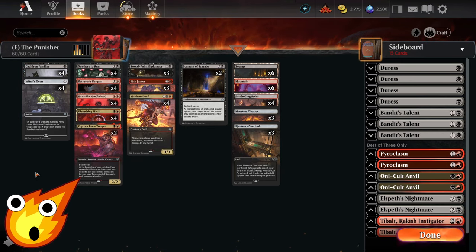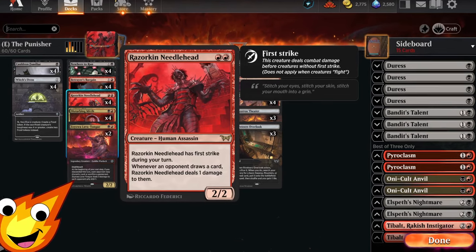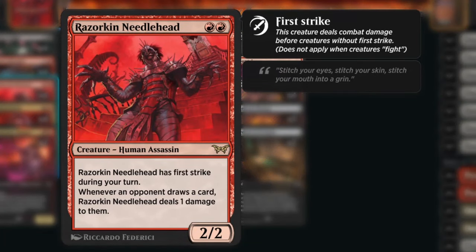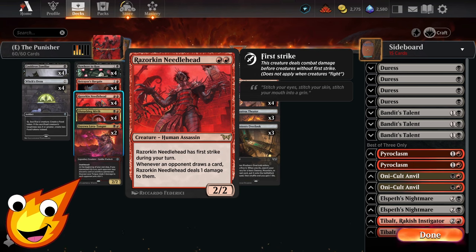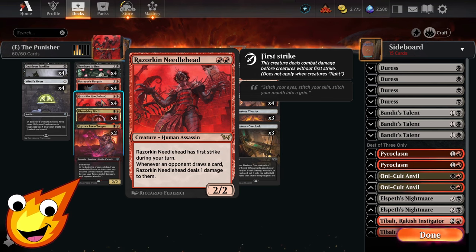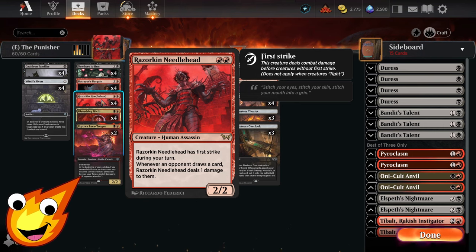In the two-drop slot, we're going to try to punish our opponent's card draw with a brand new card from Duskborn: Razorkin Needlehead. This is a two-mana human assassin with two power and two toughness that has first strike on our turn. Whenever an opponent draws a card, Razorkin Needlehead deals one damage to them. This is basically a baby Sheoldred — it won't help us gain life, but pinging our opponent for one in the two-drop slot is a very powerful ability, punishing any greedy card draw.